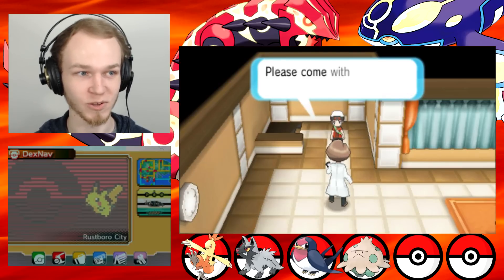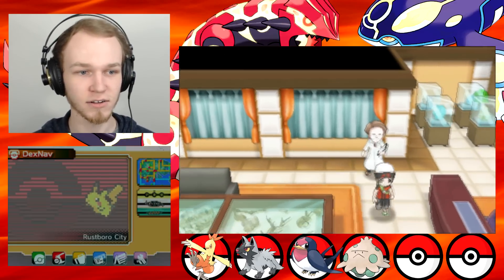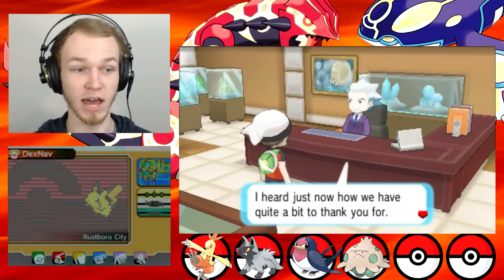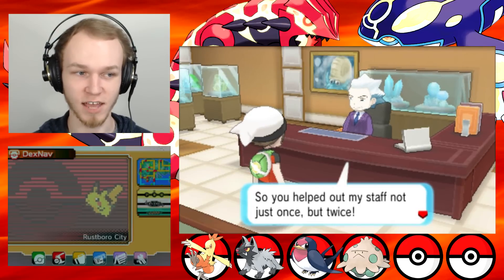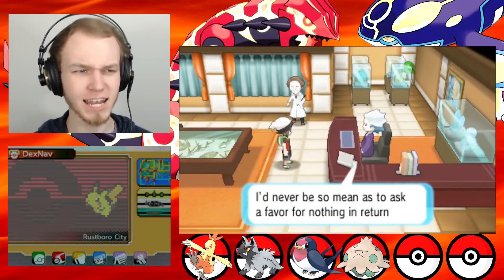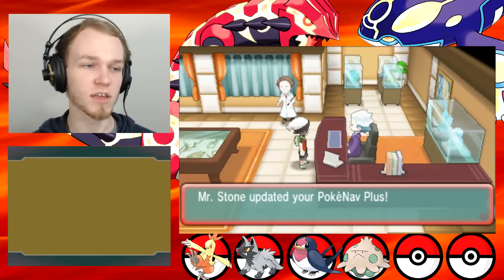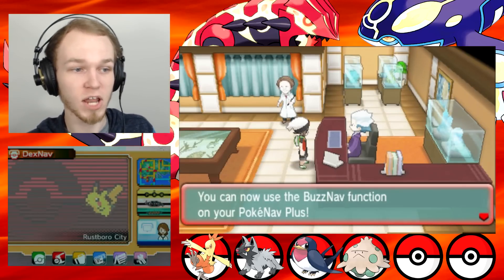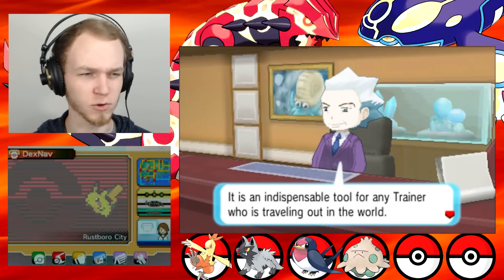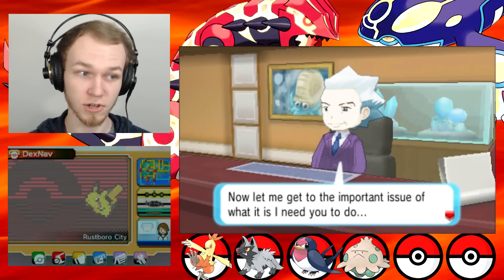Do I get a job? 'I'm Mr. Stone, the president of the Devon Corporation. I heard how we have quite a bit to thank you for — you helped out my staff not just once, but twice. There's a favor I'd like to ask of a reliable trainer like you. I'd never ask a favor for nothing in return.' He updated your PokeNav Plus — you can now use the BuzzNav function. 'Use it and you'll be able to get the latest news from around the region and from your own friends anytime and any place. I want to ask you to deliver this letter to a man named Steven — you should find him in Dewford.' Riz obtained the letter.